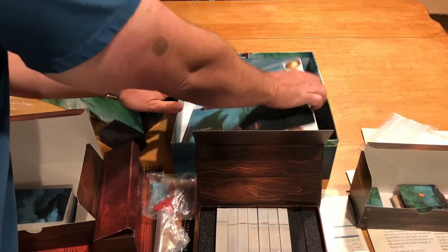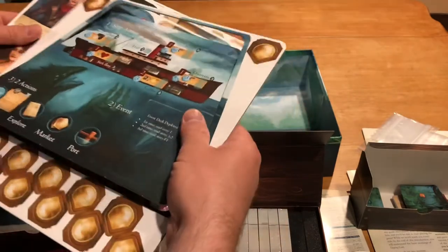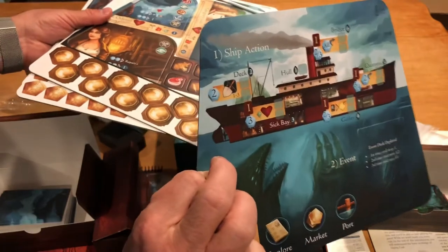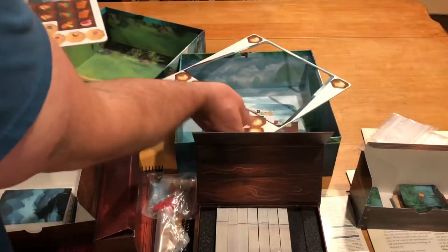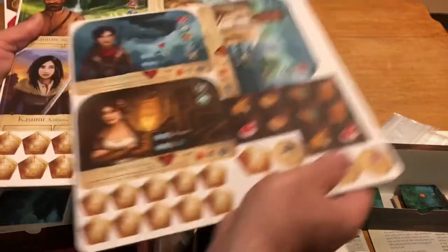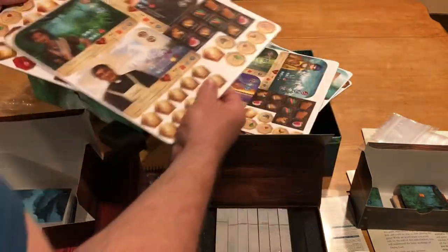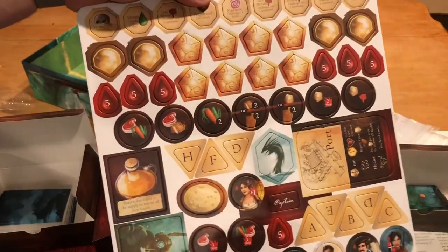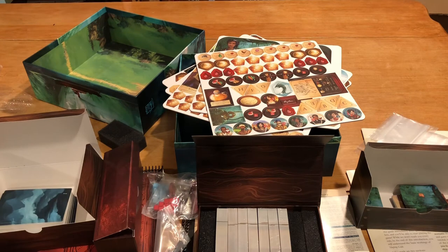Finally, some cardboard components at the bottom of the box. Normal thickness on these — doesn't look like there'll be any problems. This one already just separated itself. This side is for one and two players; this is the side for three and four players. Colorful, different things going on here — different characters that look very nice. We've got maybe different conditions and food, some information about the characters, and more characters, more food, more conditions. And the final punch board. Lots of content in here — tons to explore.